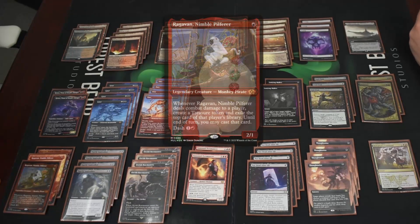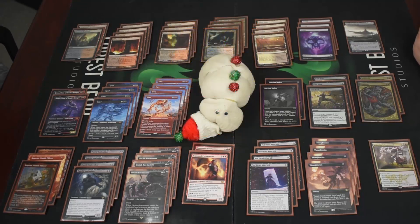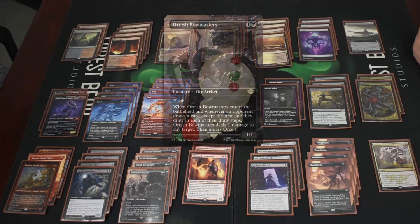We've got three Ragavan. Not always the best contender in Modern because of one of the other cards we're going to showcase, but still as a two-one, if it's not immediately answered it just has so much value. Still worth playing. And then for the two-drops we have four Orcish Bowmasters.